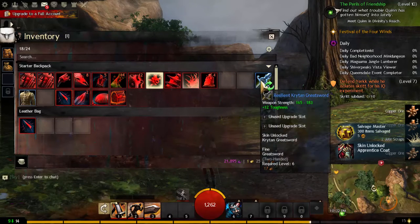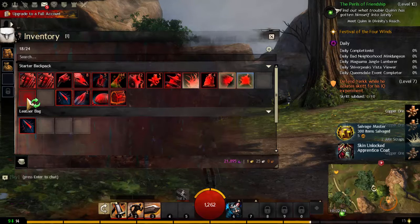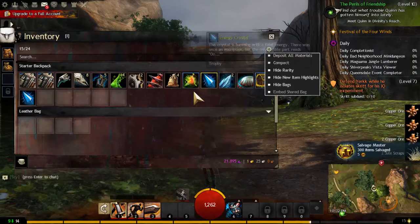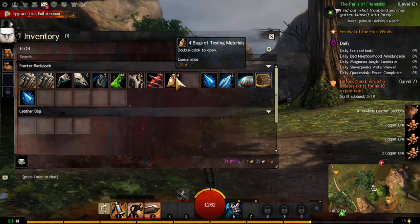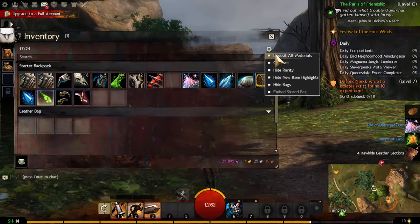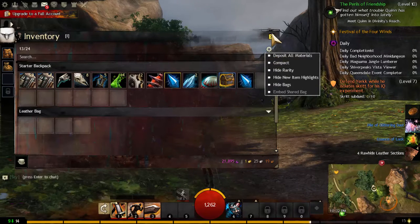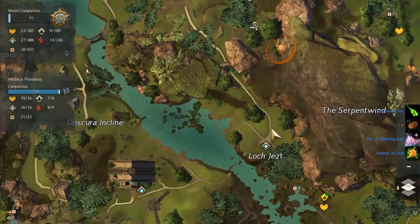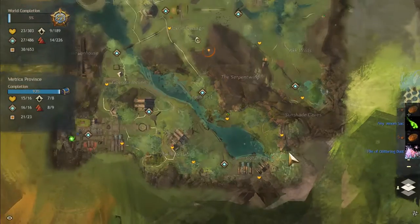We salvage the weapons and stuff we don't need anymore, then go to deposit materials and click compact. We double click the essences of luck and the bags of testing materials — those are going to carry crafting materials. Then deposit materials compact, and now we just have to find a vendor.